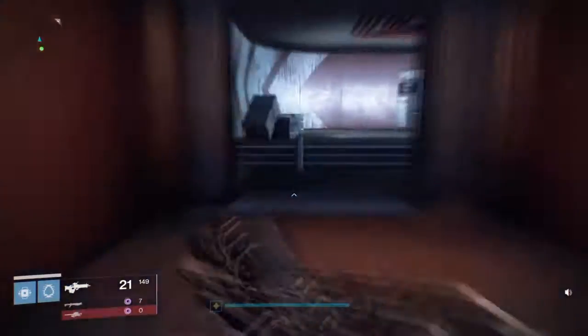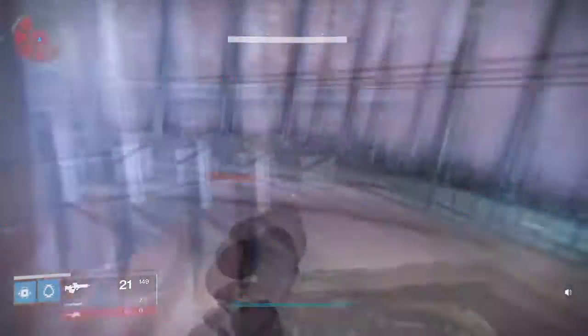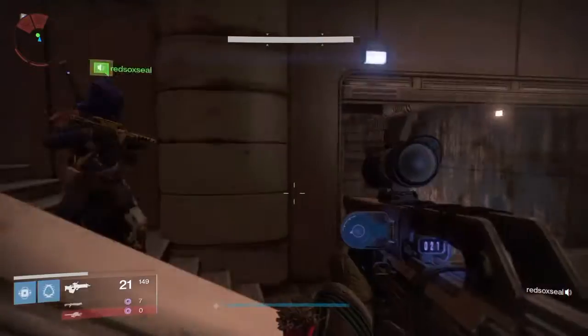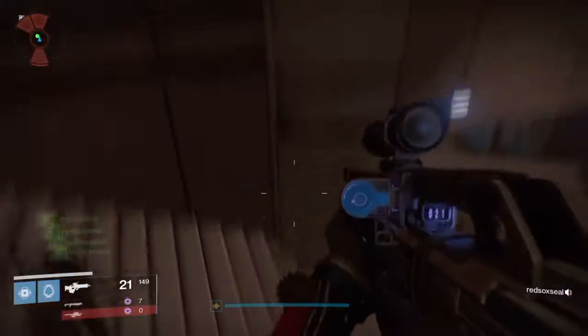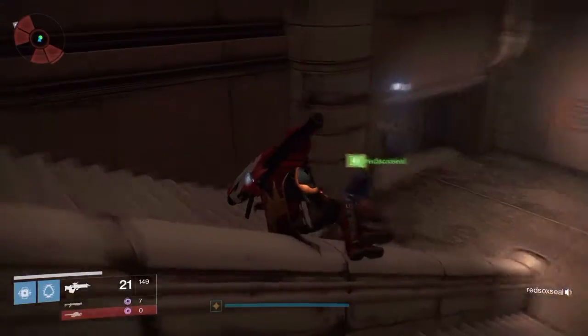In this video, this sped-up clip right here, I actually just joined my friend who was already at the Cortex ready — he was just waiting for me. So I ran to the Cortex where you kill the Flayers, you make your way back to the second room of the Strike, which is this room right here, where we're just sitting at, where the elevator is.